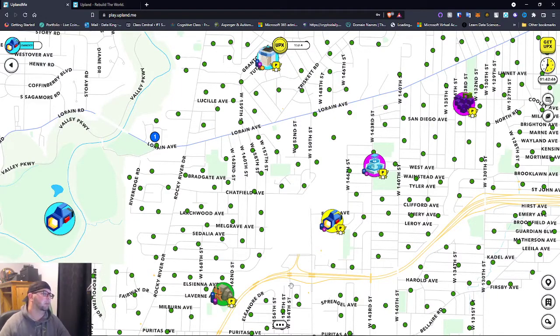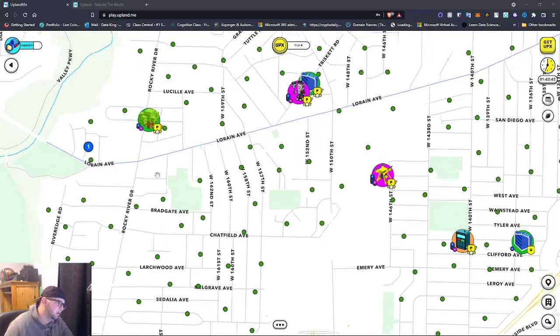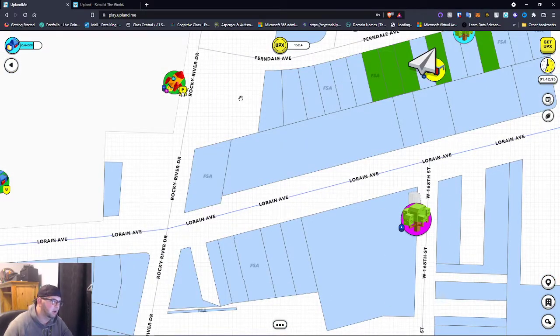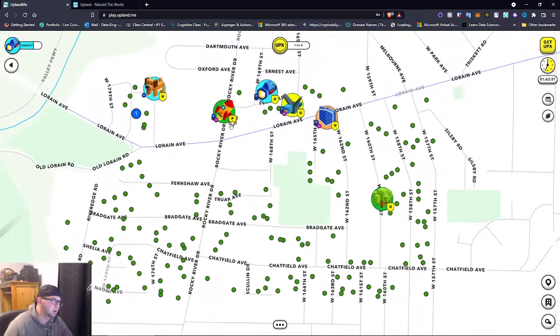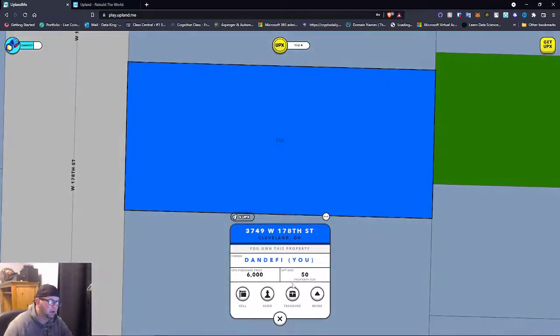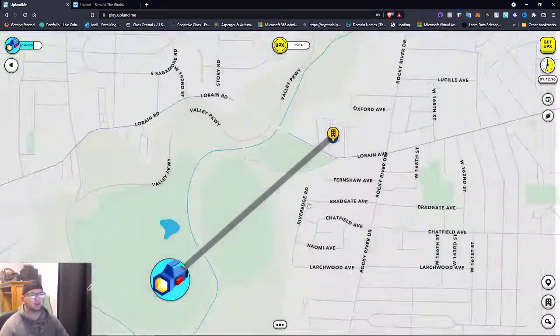Let's get into more of these properties and learn more. Properties are color coded to make things easier. Let's find my property — I'm going to scoot in. If you click right here, it's owned by Dan DeFi — me. I paid 6,000 UPX for it.